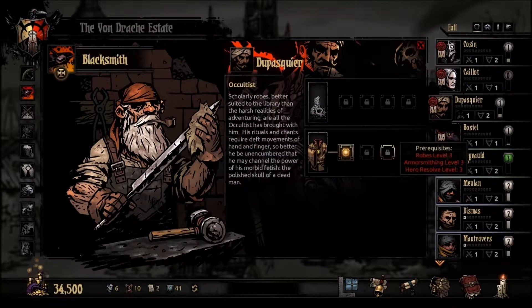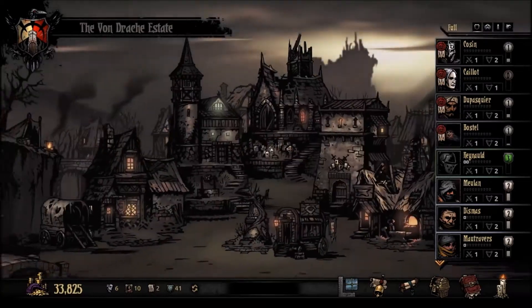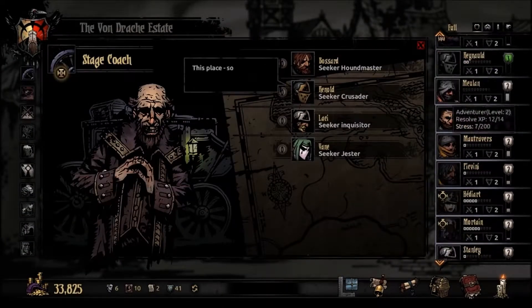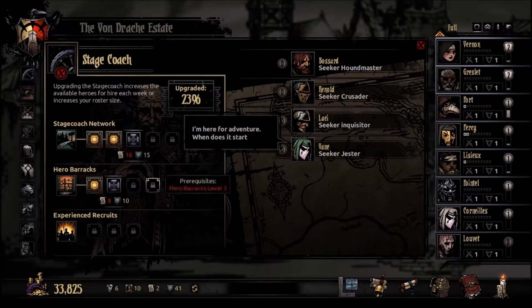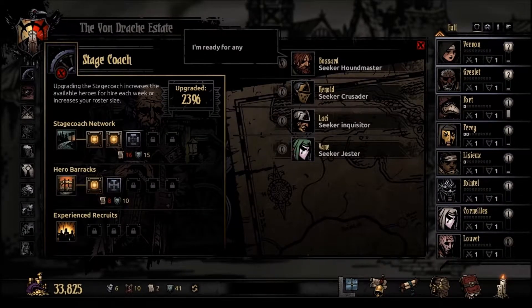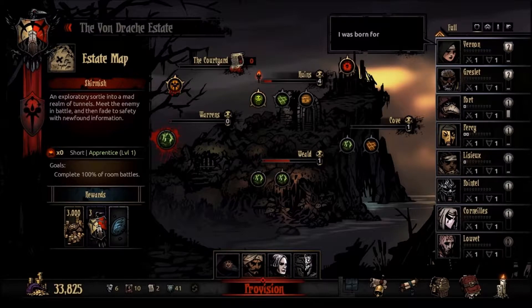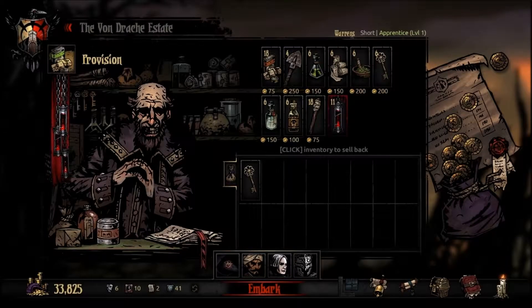A little bit of upgrade doesn't hurt. Make sure we don't want anyone else here — we have everything here but we cannot even upgrade, so doesn't matter. Trinkets are okay. Let's go. Provisions not okay but we're working with what we have. One key.